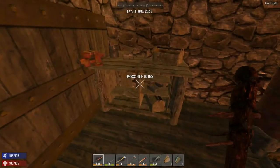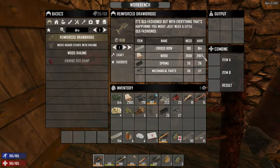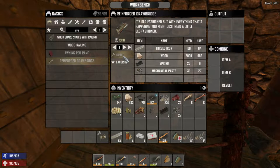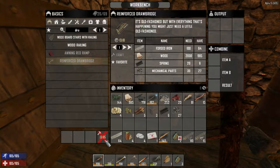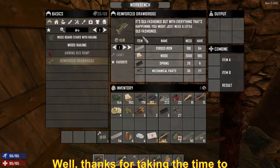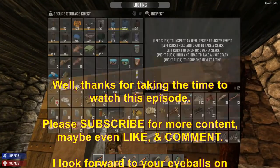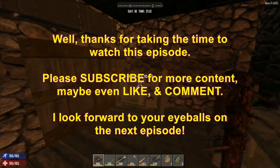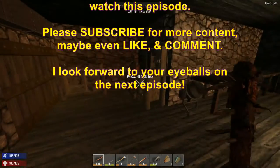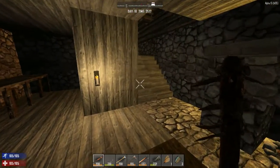Back and cozy in the base — time to craft the reinforced drawbridge. We have all materials: 100 forged iron, 2000 wood, 20 springs, 30 mechanical parts. It's crafting now but will take 13 minutes. Thanks everyone for watching — next episode I'll place the drawbridge. See you in the next one!